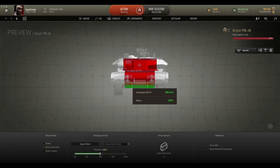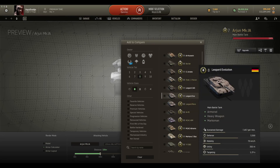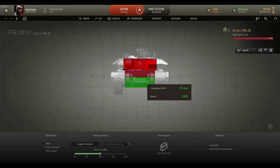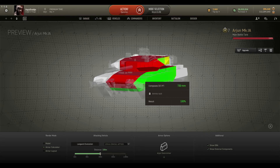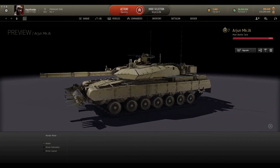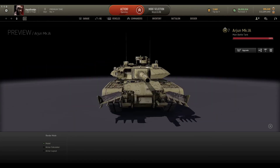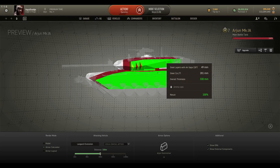Let's go to the armor calculator. It says 287 if an Arjun is going to hit me. But if I change it to a tier 8 Leopard, if it shoots with the 120mm AP it can still penetrate me. But in some areas this tank can survive because of the dozer blade in the front. These dozer blades also help it do more ramming damage while ramming, and give some protection as well.